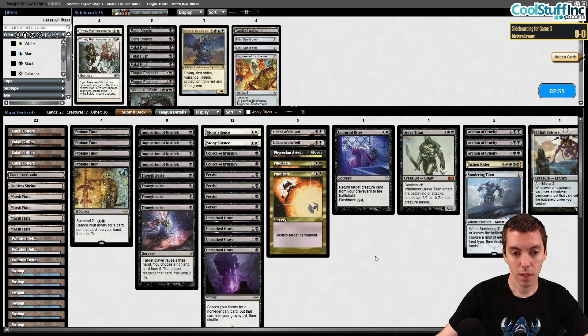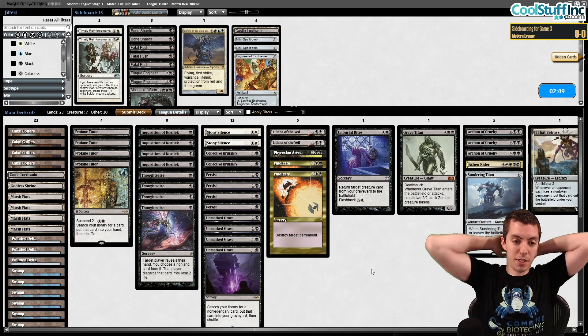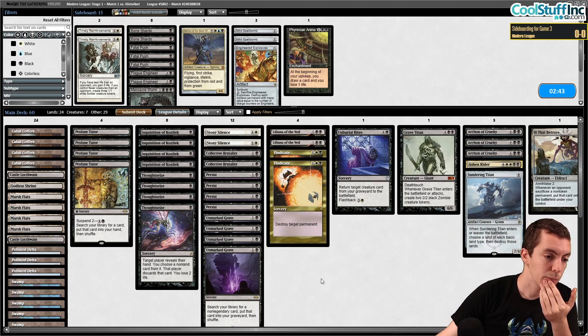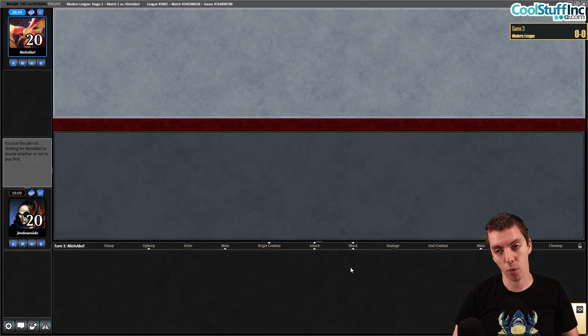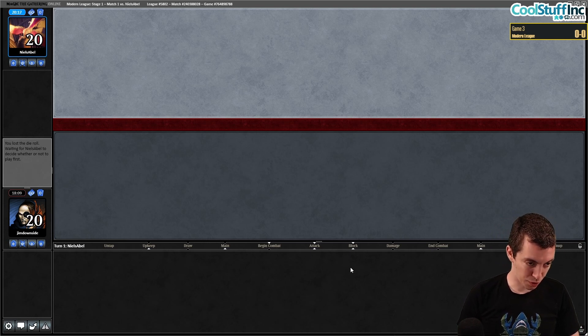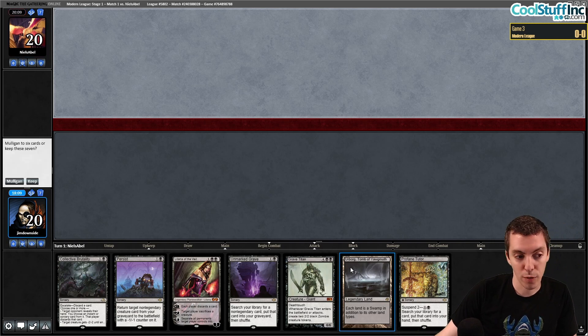Game three on the draw. Arena is not really great — we'll just bring in Castle Locthwain as a land, better than Arena. We might mulligan a little more aggressively since Arena is almost unplayable. If Tron is popular there are more cards we can board — there's a new anti-Tron Sinkhole-type card that's black-black to kill a land that produces colorless or a snow land, and overloads to kill all lands of that type. We mulligan to six with one land so we mulligan again.